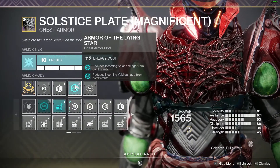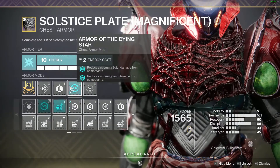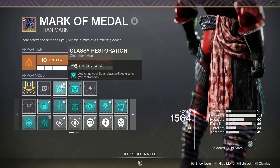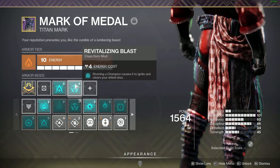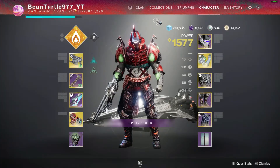On my chest piece I'm using Concussive Dampener and Armor of the Dying Star to decrease damage from Solar and void attacks — as you saw, I was pretty much immortal the entire time. On my mark I'm running Classy Restoration: whenever I put up my barricade I gain Restoration x2. And Revitalizing Blast: whenever I stun a champion, they have an ignition, they explode, and I gain a little health from that.